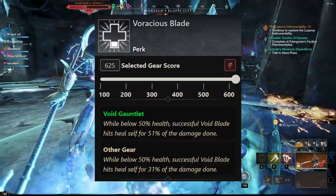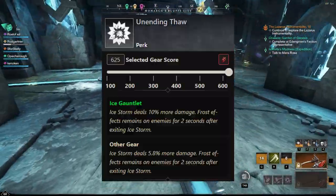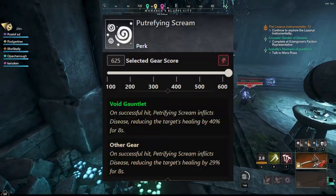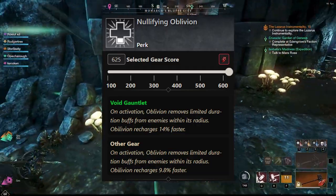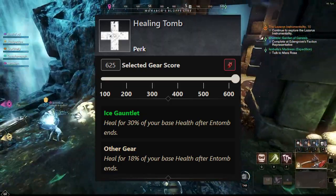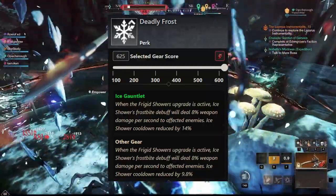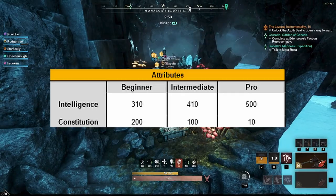Voracious Blade is going to be huge as an armor perk — while below 50% health, successful Void Blade hits self-heal for 31% of the damage done. Unending Thaw gives you more damage on Ice Storm and keeps Frost Effects on enemies for 2 seconds afterwards. Petrifying Scream inflicts disease and limits healing on a successful hit. Nullifying Oblivion limits duration buffs from enemies within its radius and recharges 9.8% faster. Healing Tomb gives a little health after Entomb ends. Deadly Frost causes Ice Shower's Frostbite debuff to deal 8% weapon damage per second, with Ice Shower cooldown reduced by 9.8%. Here are the attributes you'll want depending on your skill level and how much you're dying.